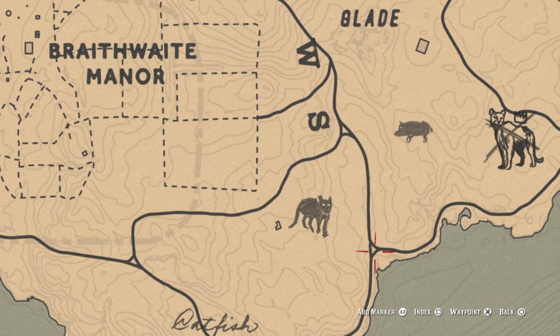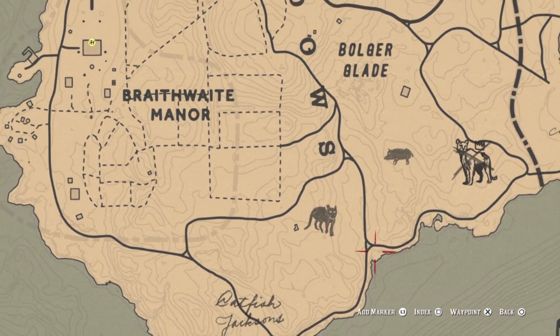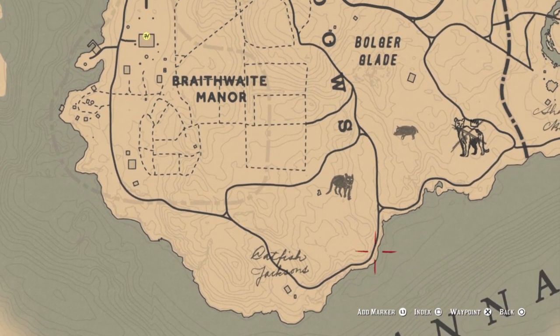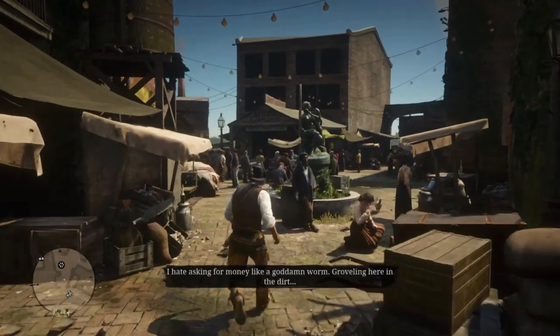However, I have found that this particular technique is far less consistent with the new update. So you're back to the old technique of riding west on this trail to Catfish Jacksons and circling back to the crossroads. At some point, a Panther will come out to play, and then we can head to the Trapper's and get the saddle.